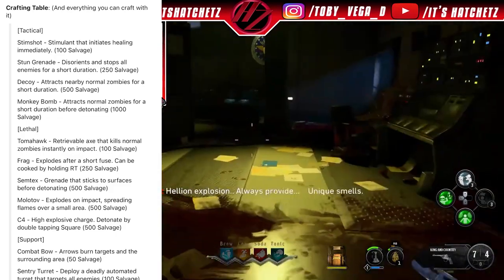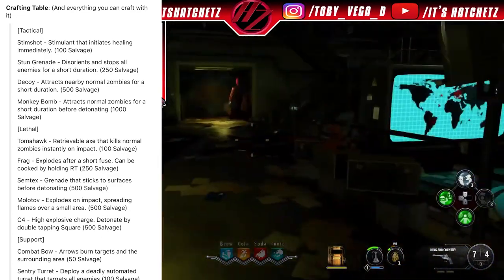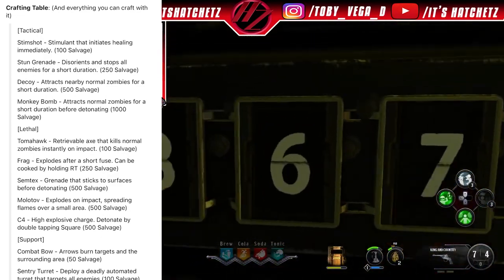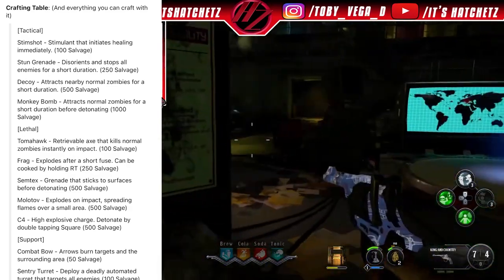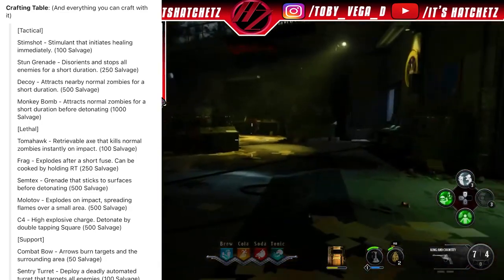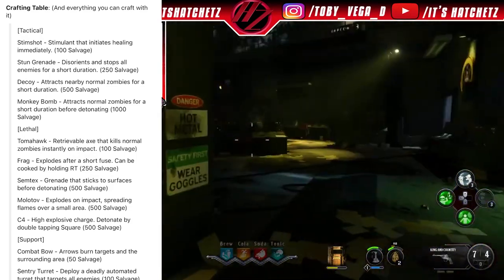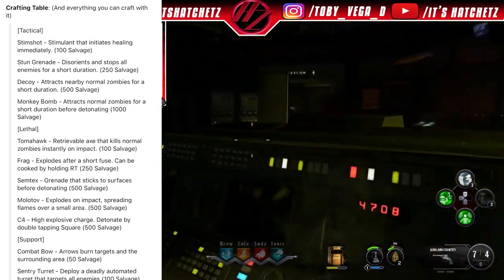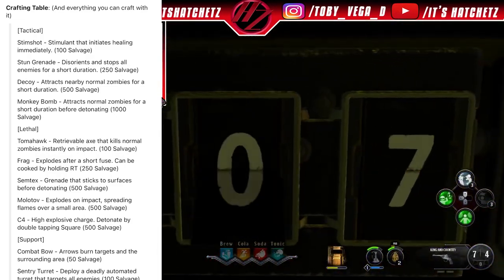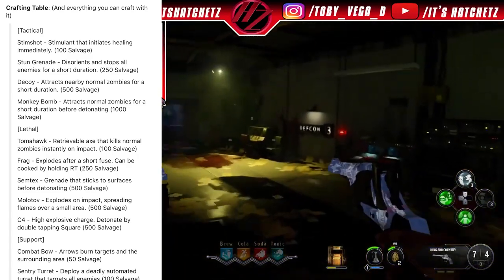For the crafting table, you can build a stim shot — a stimulant that initiates healing immediately — for 100 salvage. A stun grenade that disorients and stops all enemies for a short duration costs 250 salvage. A decoy that attracts nearby zombies for a short duration — like a monkey bomb — costs 500 salvage. The actual monkey bomb attracts normal zombies before detonating and costs 100 salvage.